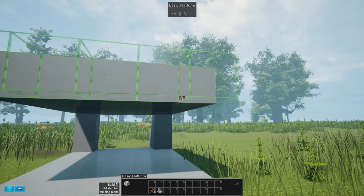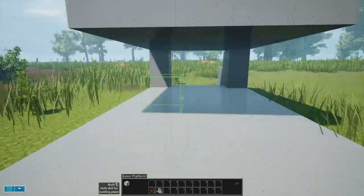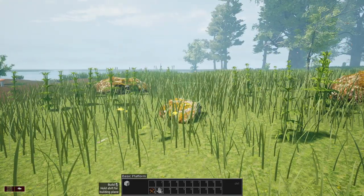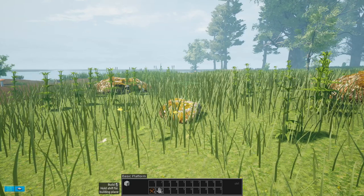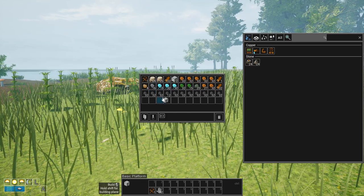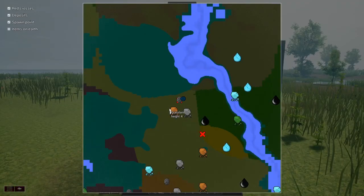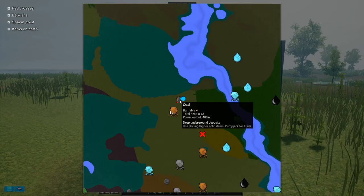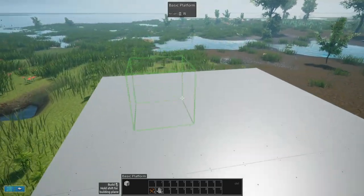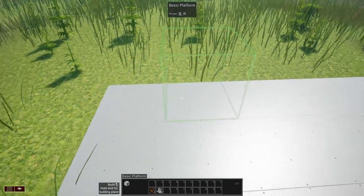I have spent probably half an hour just wandering around going after surface deposits of copper. Copper and coal are your big concerns when you first start. Looking at the map, the symbol I'm currently building my platform on is coal, and there's a good reason for that — it's the first thing I want to be drilling. But before I can get to that, we have to do some other things.